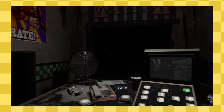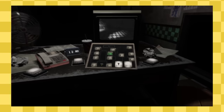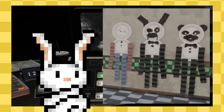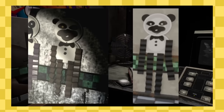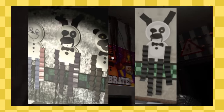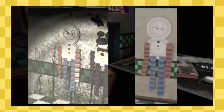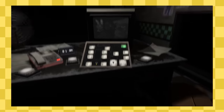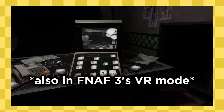Included in FNAF VR Help Wanted is a virtual recreation of FNAF 2. With this virtual recreation comes the original Paper Pals — but they look a little different. The Freddy Paper Pal is a darker brown, almost black, and lost his top hat. The Bonnie Paper Pal's colors switch to black entirely, and Paper Buddy looks pretty much the same. These Paper Pals are also present in the fourth party room and, to my knowledge, don't move in-game.